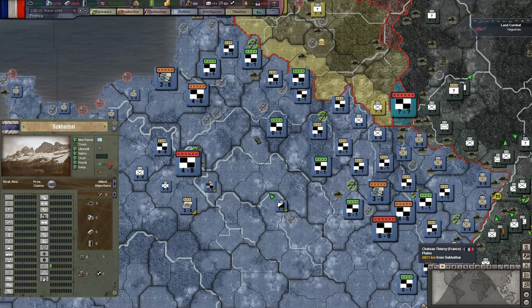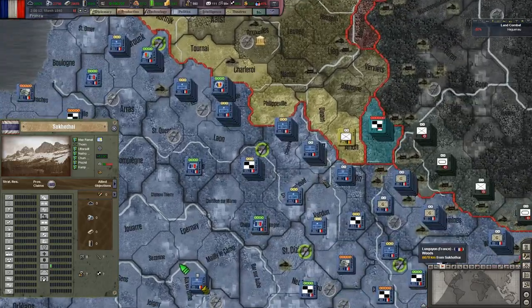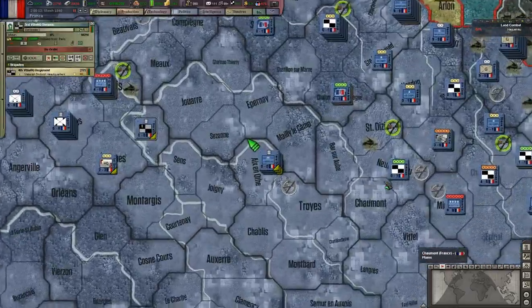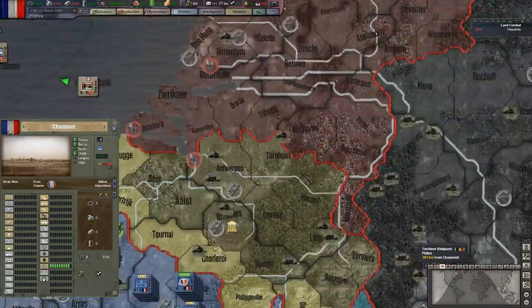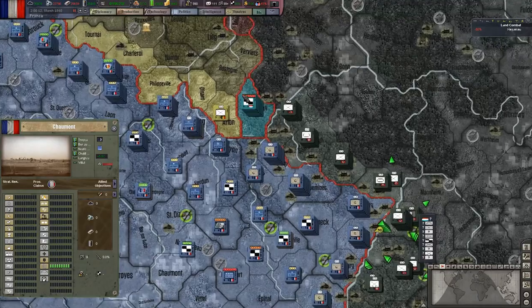For the French campaign, though, I've got a plan - the plan will be effectively to do what the allies were meant to have done in World War II, but the major difference will be that I'm going to have some extra reserve units in the Ardennes area. On screen at the moment, you can see that I've got several corps in the Ardennes area, supported by the 7th corps there which is an additional reserve corps, just in case I need it. But I'm going to slam as many units as I can effectively into Belgium and the Netherlands, just to try and hold a line along the river Meuse, and then up to the rivers outside of Amsterdam.